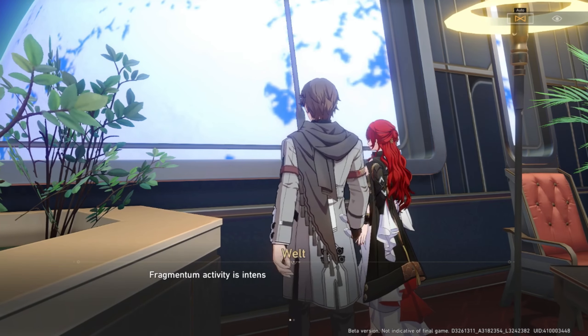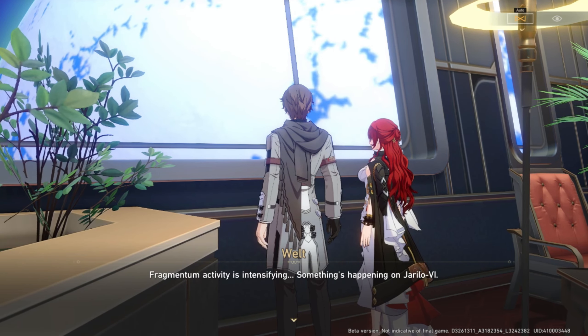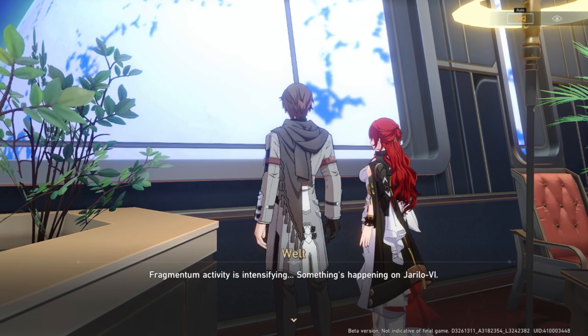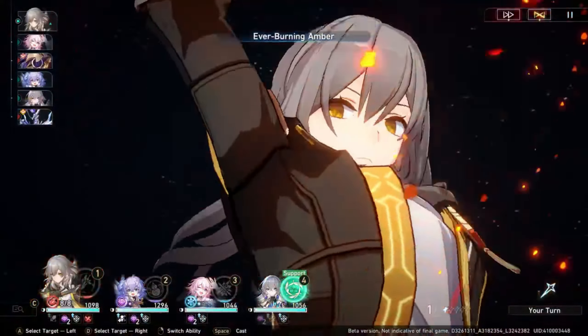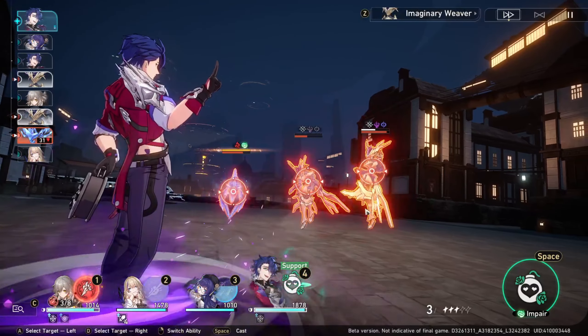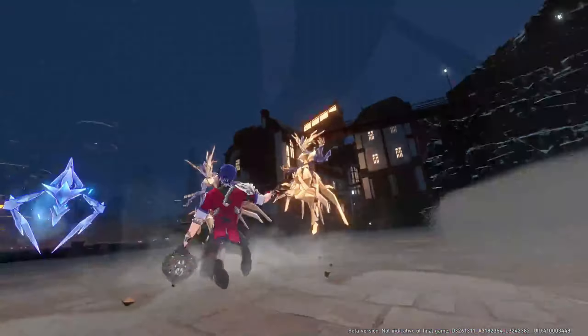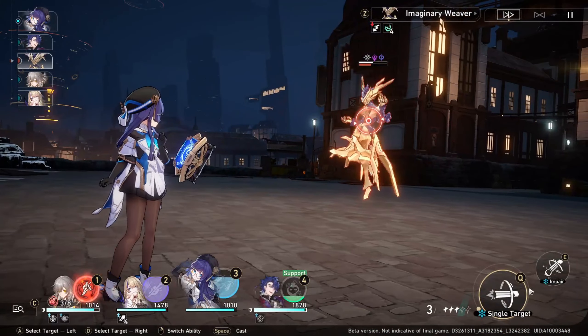You might ask which of the seven available characters is the best choice. First of all, reroll for the character that you like, but if you want a unit that will last, go for a character that has utility, not just damage. For example, Bronya and Welt are safe choices because Bronya has amazing buffs and Welt has great debuff utility. In a separate video, I will provide a complete analysis of the standard 5-star characters and which ones are the best to go for, so make sure to check that one out.